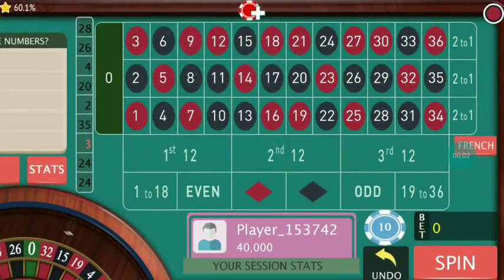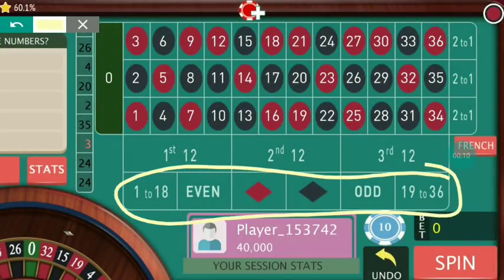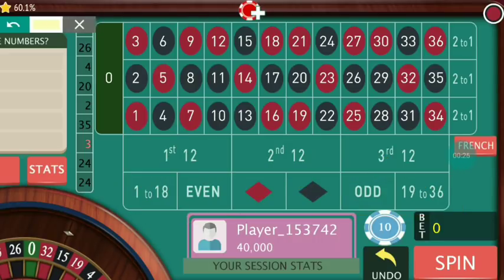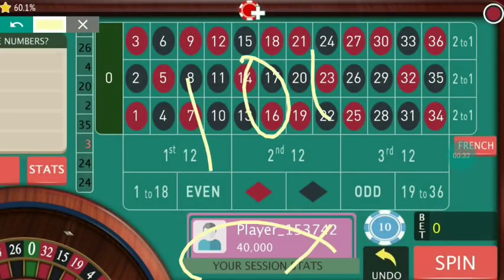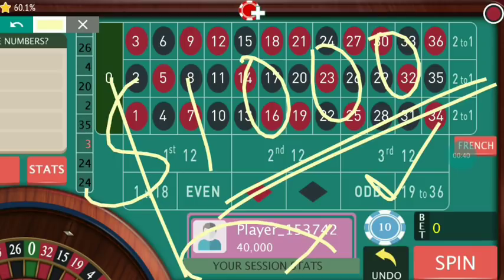Welcome. Today we will discuss side bets — we only play bets where the outcome is one-to-one. This section of the table: red or black, odd or even, or figure number. My bankroll is 40,000 and our target is 1,000. We only use 10 dollars to start, and within the video I will tell you what the exact strategy is.